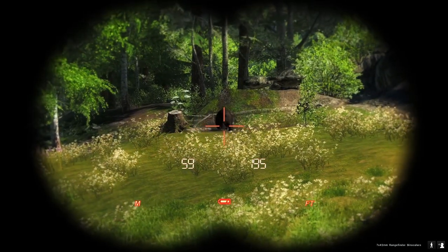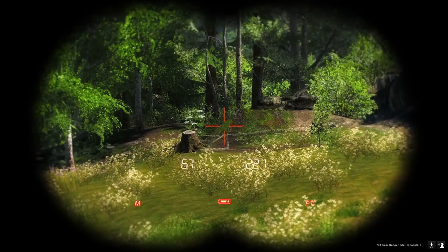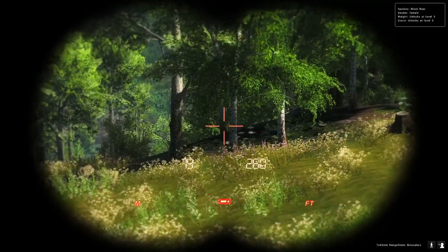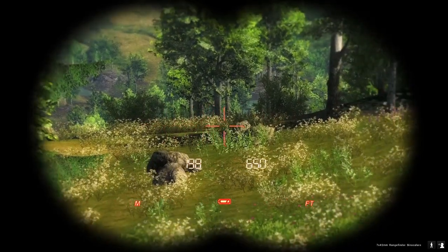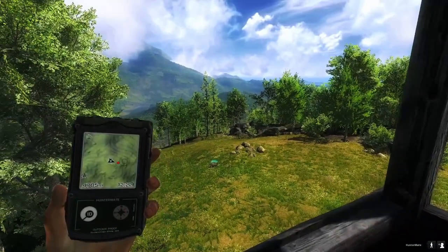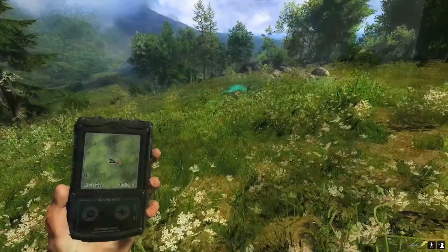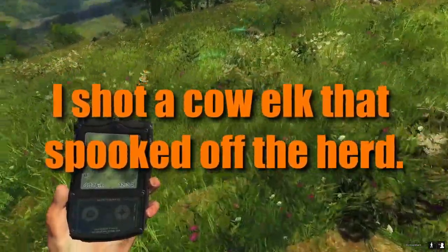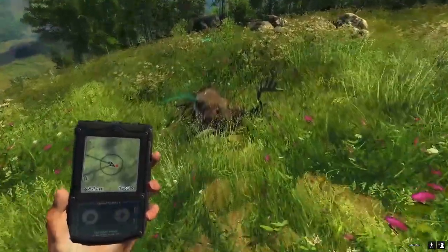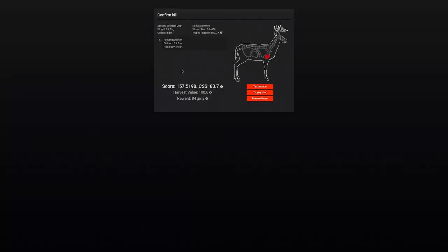It's just gonna topple over right there — no. I shouldn't have rushed that shot because we might have just spooked off the elk. Maybe not — they're still coming. Thought we spooked off the elk — that was disastrous. We got our blood here. We should have hit vitals — lung or heart, not sure. Here's our big whitetail; let's see what he scored — 93 kilos, 157 score. I thought he was gonna be 160s but unfortunately not.